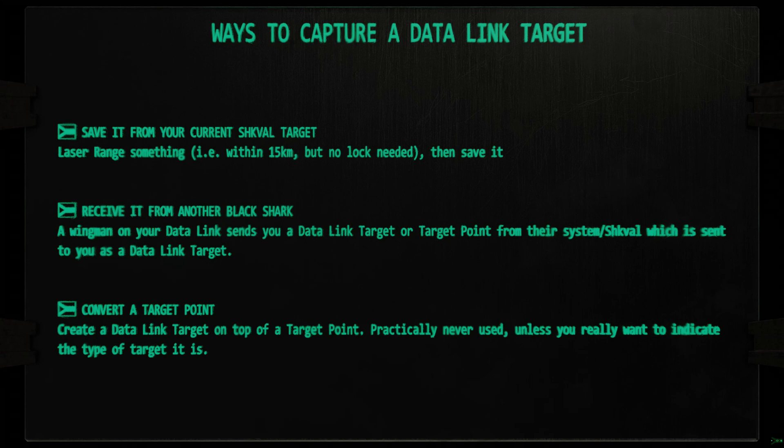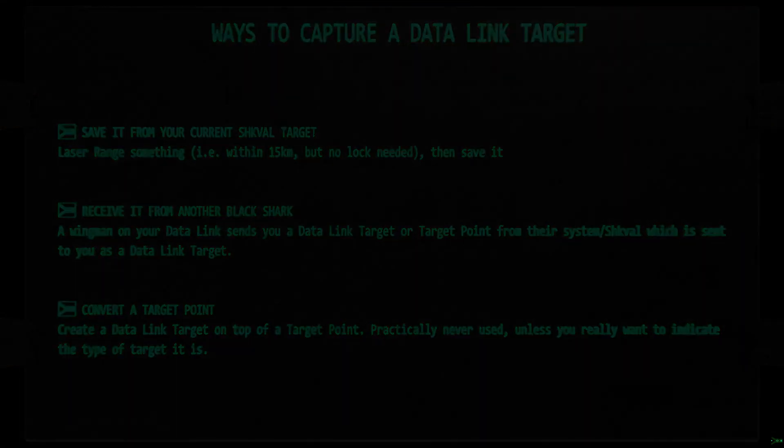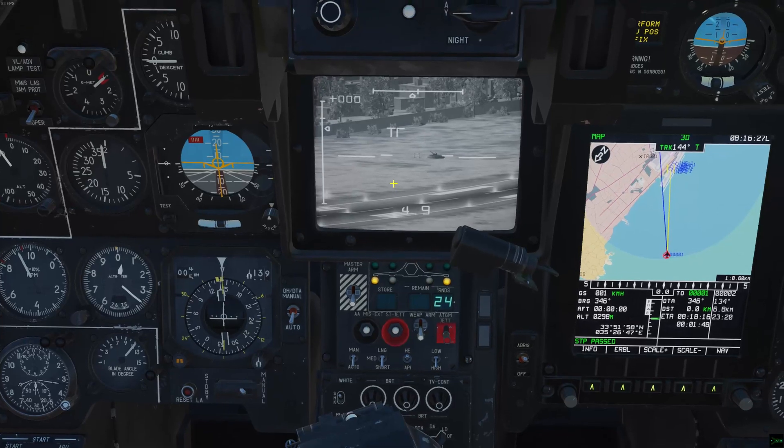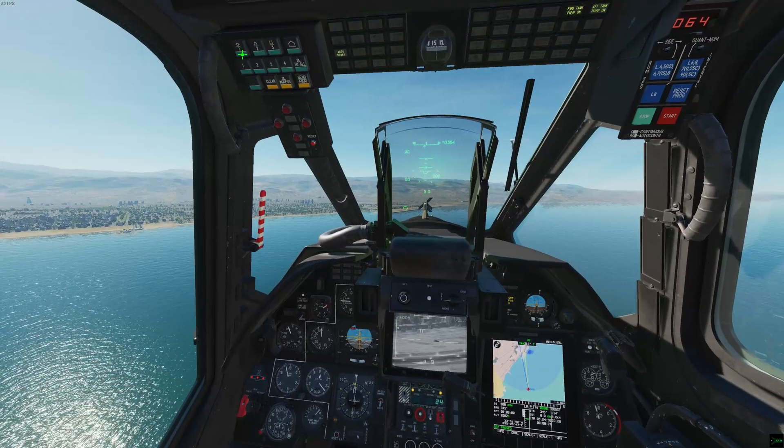There are three ways to create deadlink targets. You must either receive it from a wingman, laser range something on your Shval, or you can convert one of your target points to a deadlink. Store a target with your Shval — either lock it with a laser on, or at least have a laser ranging as the Shval points at the target.